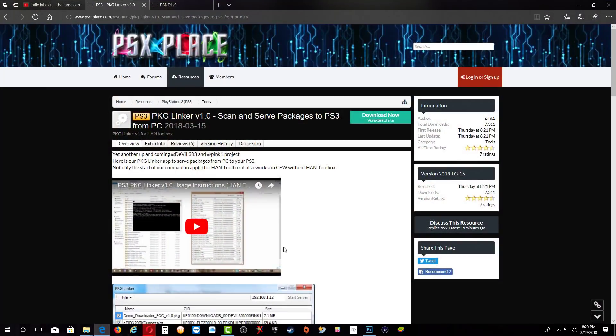First of all, let's go over to our website right here and you will need to download the PKG linker. I'll leave the link in the description. After you have downloaded it, make sure that you place it in your hand PS3 folder or any other folder that you're going to be using.